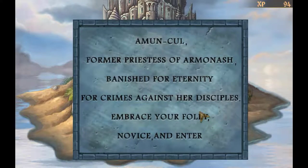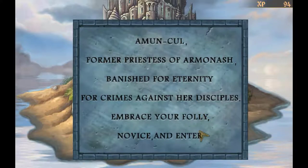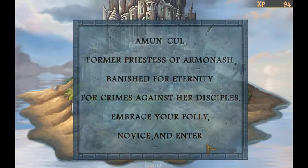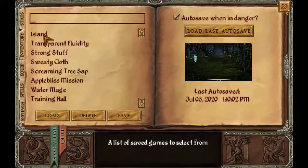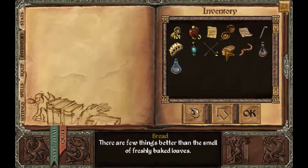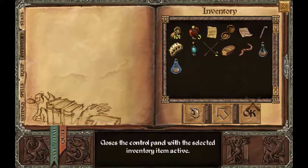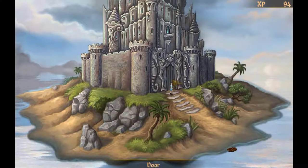In this episode of Mage's Initiation: Reign of the Elements walkthrough, Dark cautiously enters the island castle of the 500-year-old priestess of Armonash, Amun Kull, on Video Gamers Oasis YouTube channel. Stay tuned.